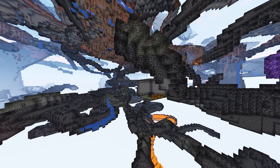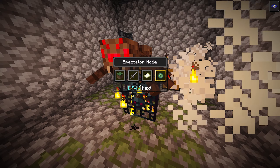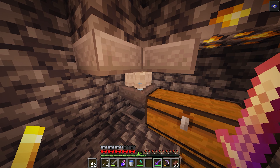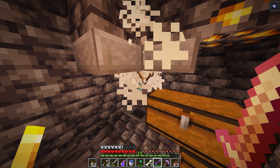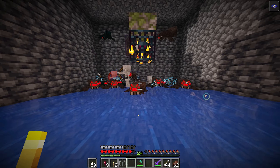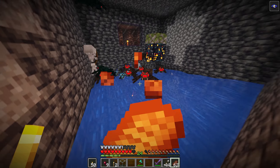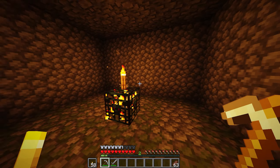Then you need to identify which kind of spawner it is — there's skeletons, zombies, spiders, and cave spiders. For this early game farm, I'd recommend it being skeletons or zombies. The reason is that spiders and cave spiders tend to climb up the walls and clog up the system — they're a real pain. So it's much easier to just go for skeletons or zombies.